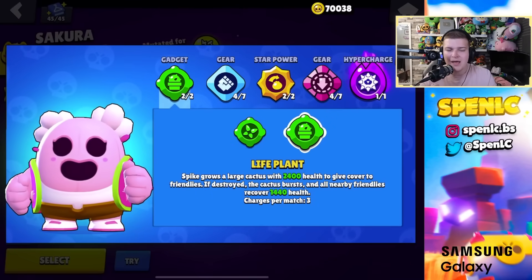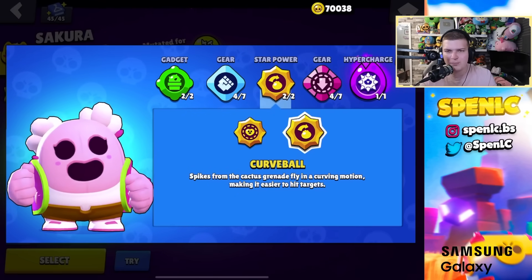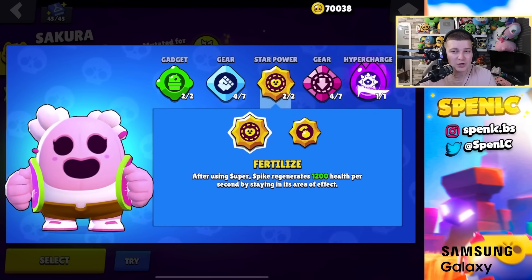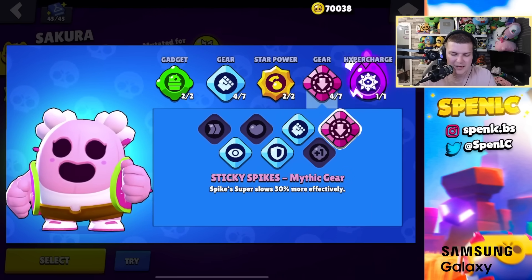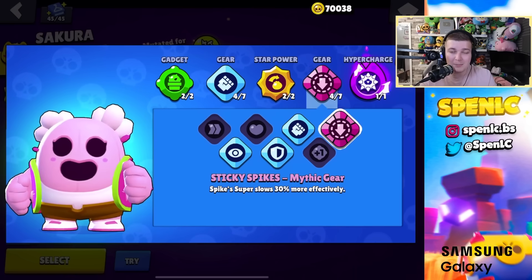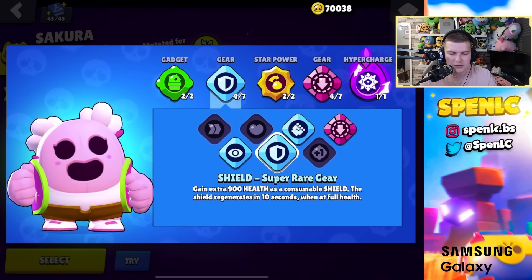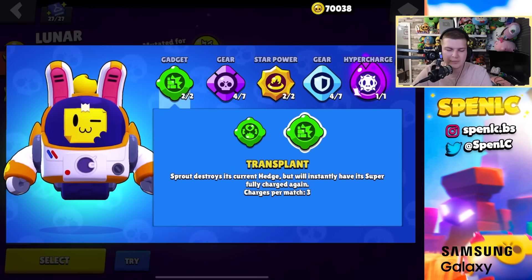Spike: life plant gadget all the time unless playing heist where popping pin cushion is better. Curveball star power 99% of the time — fertilize can work against several tanks but curveball is more worthwhile overall. Mythic gear all the time plus damage; shield is also good, and vision on grassy maps.